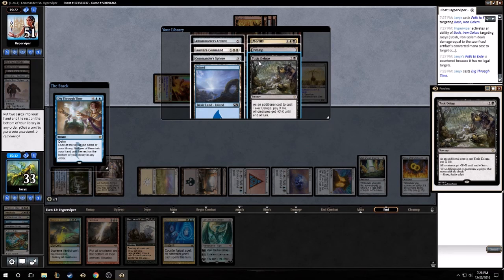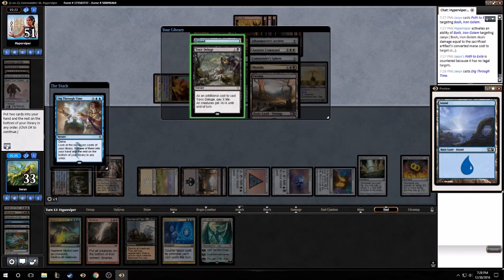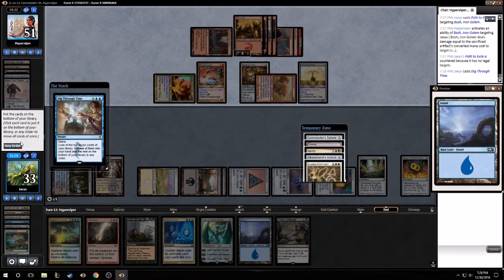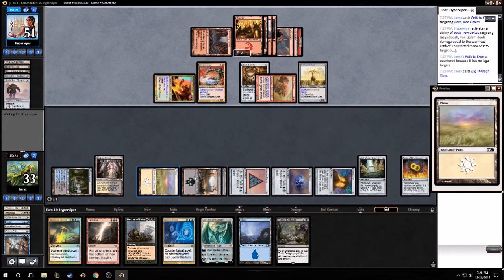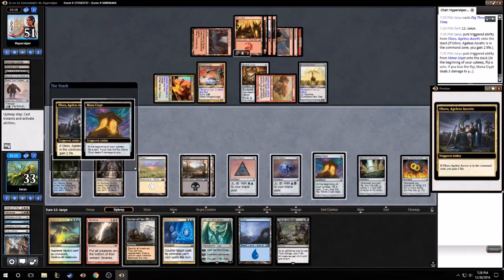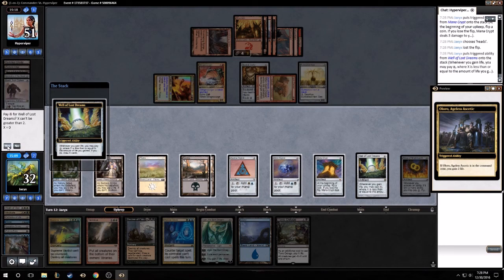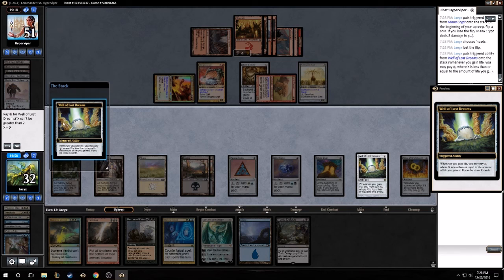Let's get a Deluge and land. A nine - we're gonna have ten mana next turn. Lost that flip. So we have ten mana, pay two for this and four for Supreme Verdict - that'll leave us with six so we can still have Render Silent up. Sounds good to me.